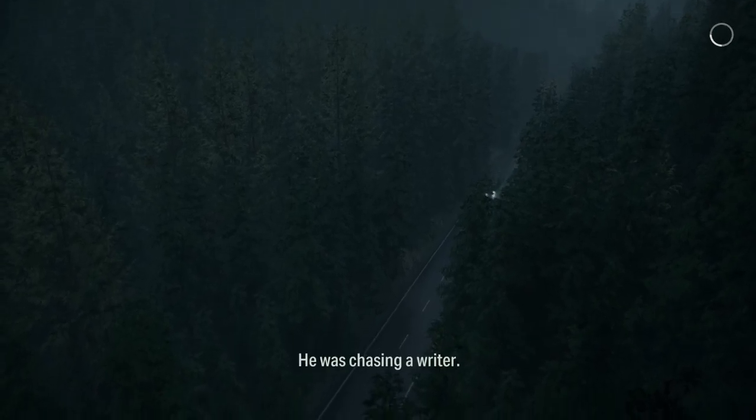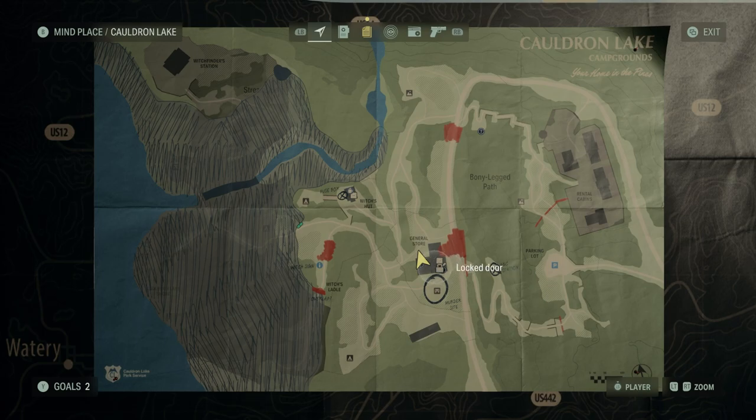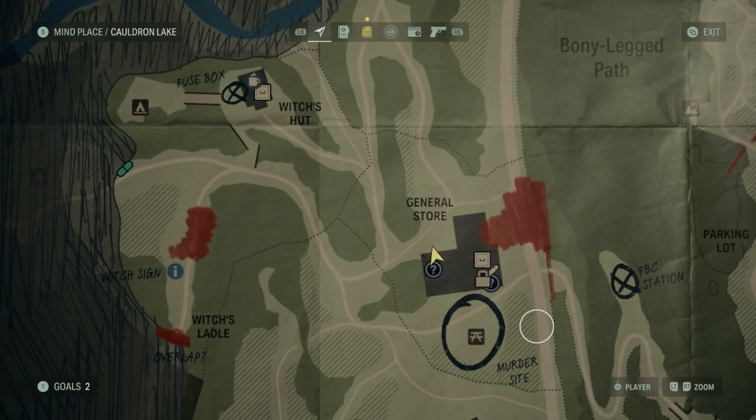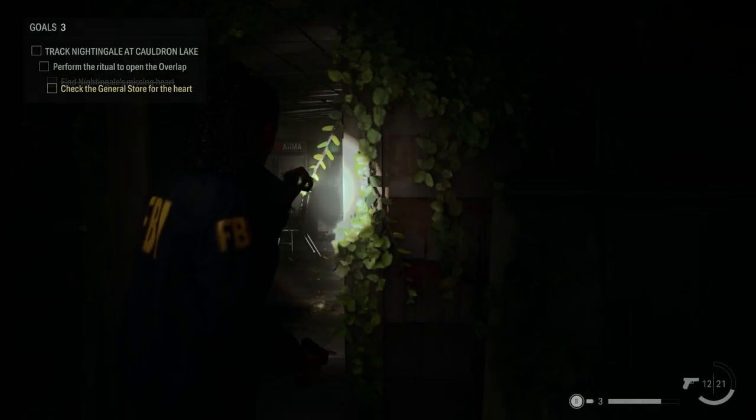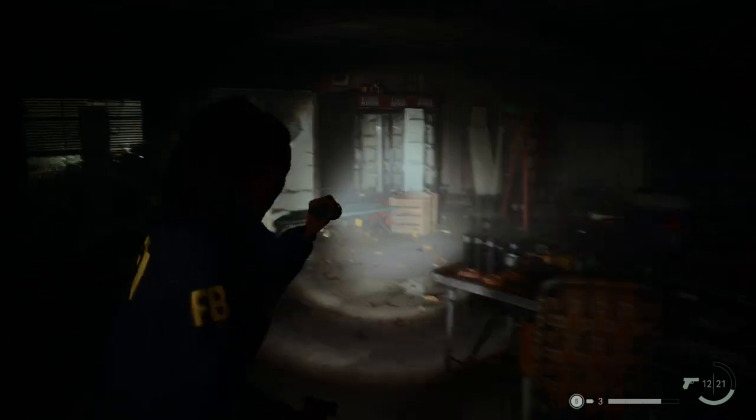Here's how to get yourself a shotgun in Alan Wake 2. The shotgun is located inside the abandoned general store at the crime scene. You'll travel to this spot sometime after you've been to the witch's hut early on in the game. When you come to this place, just be careful because there may be some scares.